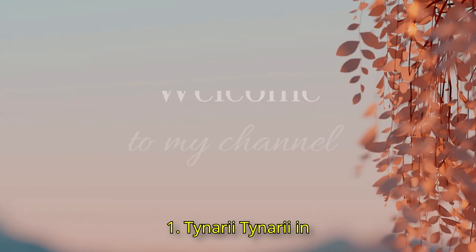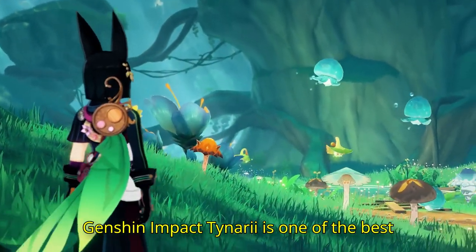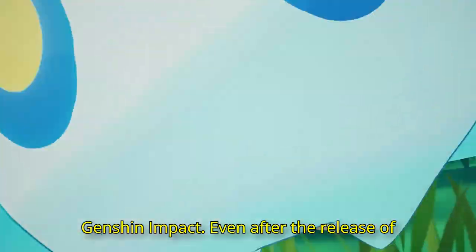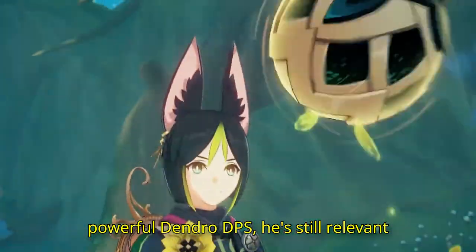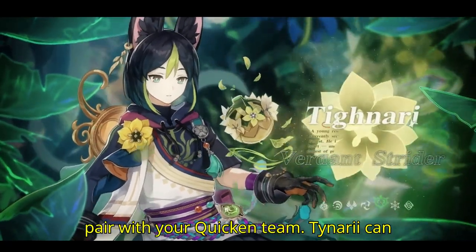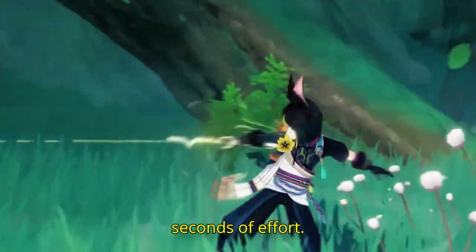1. Tighnari. Tighnari is one of the best characters from the standard banner in Genshin Impact. Even after the release of powerful Dendro DPS, he's still relevant if you need a quick-swap damage dealer to pair with your Quicken team. Tighnari can dish out massive damage with only a few seconds of effort.